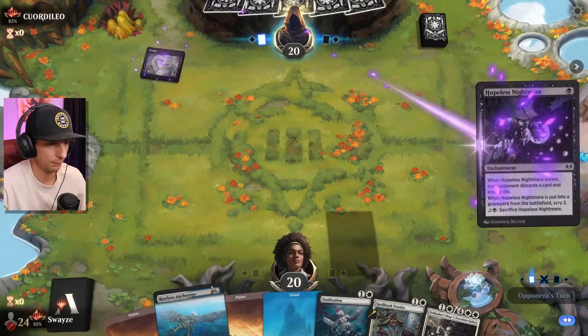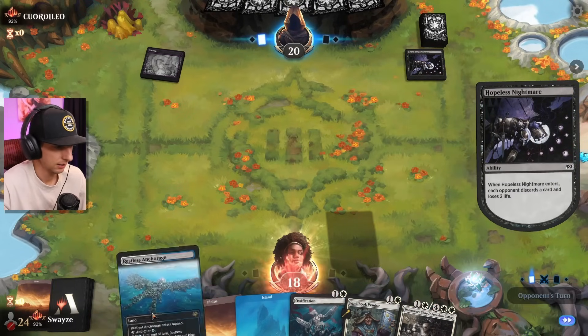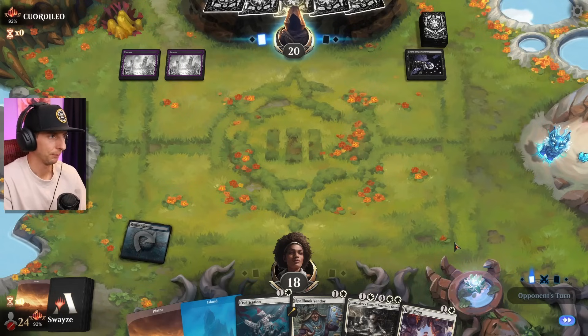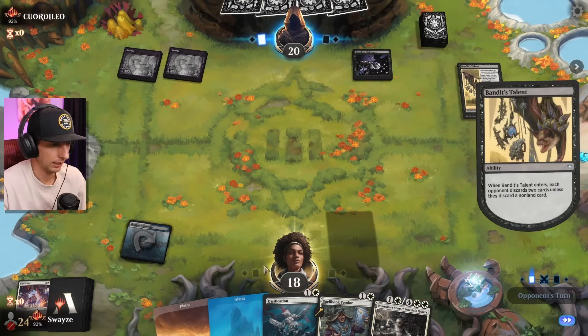High Noon is the answer right now. Opening hand looks pretty good — I can keep this for sure. Okay, not mono red. Not good — discard right away. I don't have a draw spell unfortunately, and High Noon is kind of a dead draw on this matchup.